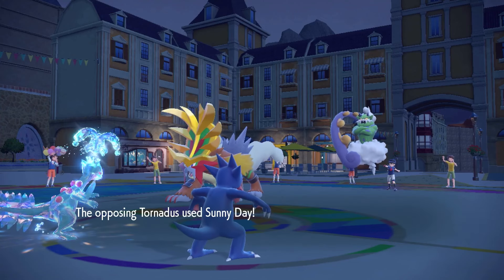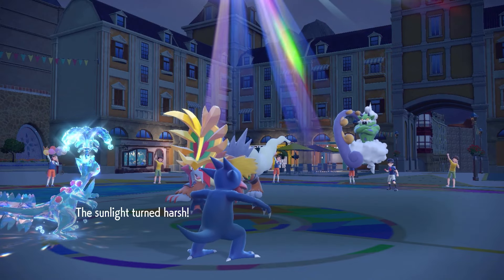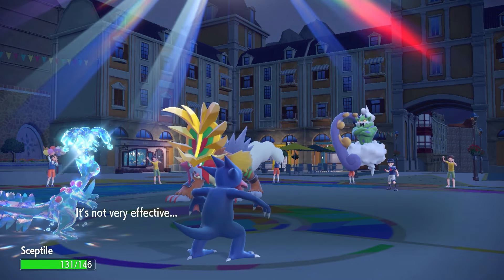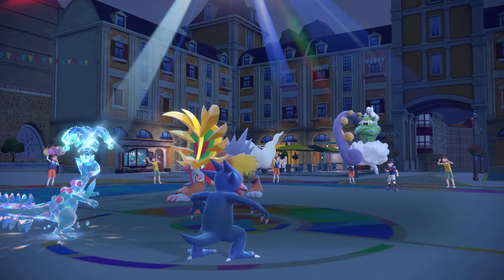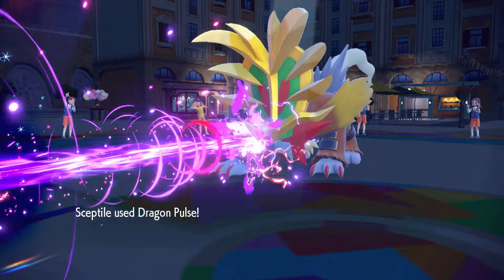There's Sunny Day — I'm gonna swap out my Golduck now just to clear out that sun. In comes the Aqua Jet, gonna activate my Absorb Bulb, put me at plus one. We're gonna outspeed the Gouging Fire — is this Dragon Pulse enough for the KO?